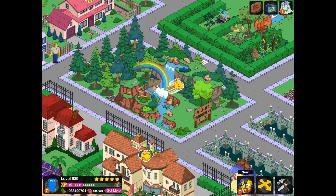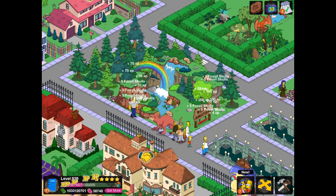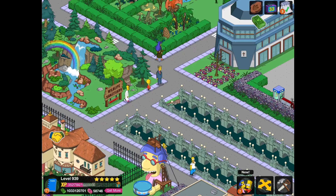So here we go, we are getting the Geriatric Park Visitor Center today. I'm so excited for this building, it looks smashing. So let's unlock it. We've got some more tasks to do that I forgot about.